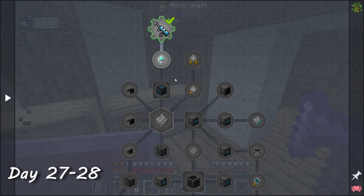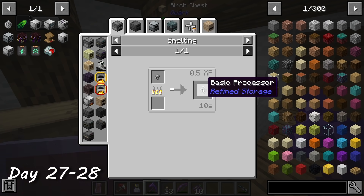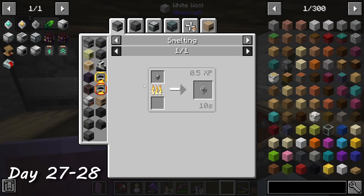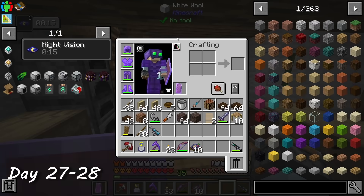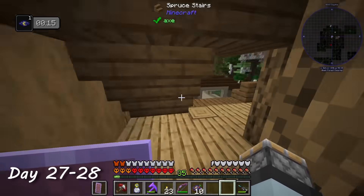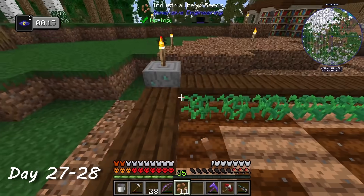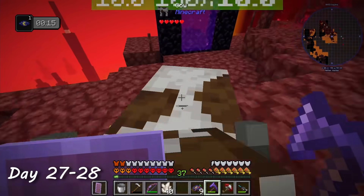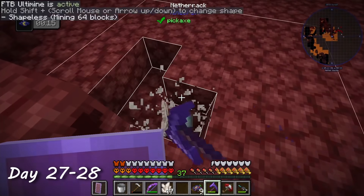On days 27 through 28, I wanted to start on the refined storage mod — it lets me store items digitally as long as the system has power. This makes my storage way more compact and lets me search for items by just typing their name. To get started I needed slime, string, and nether quartz. I traveled to a nearby floating slime island for slime, started a farm for industrial hemp to craft into string and wheat, and popped into the nether for quartz. I found a poor cow that had gotten lost, so I spent a couple minutes pushing it back through.